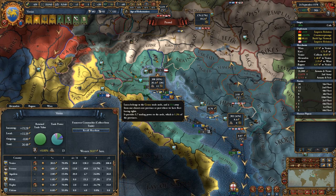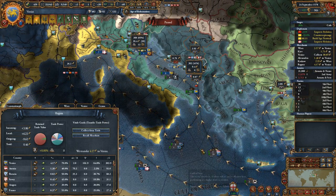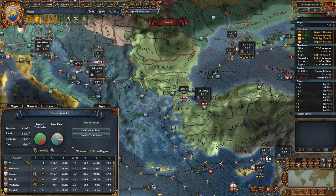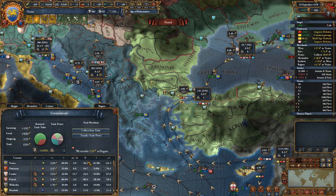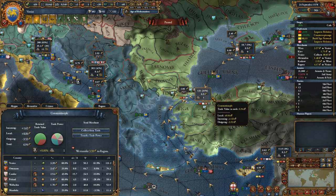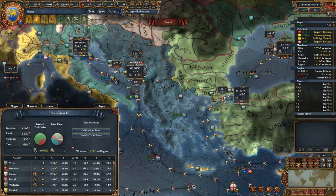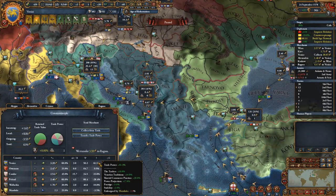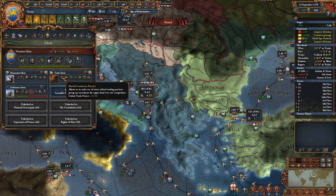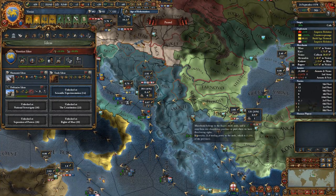Those terms - foreign, global, abroad - seem somewhat interchangeable. So if we were in Ragusa we would be domestic there. In Constantinople, although we are the top trading power, it is not because of province trading - that's actually Poland sitting on 88 trade power - so this is considered foreign or abroad. There is also the global trade modifier, which Venice has thanks to shrewd commerce practices. Global trade power applies a blanket 20% to trade power wherever active - pretty nice.